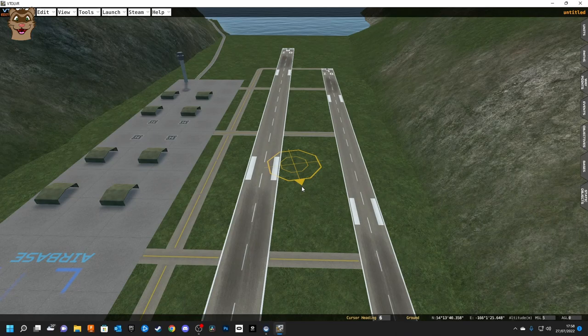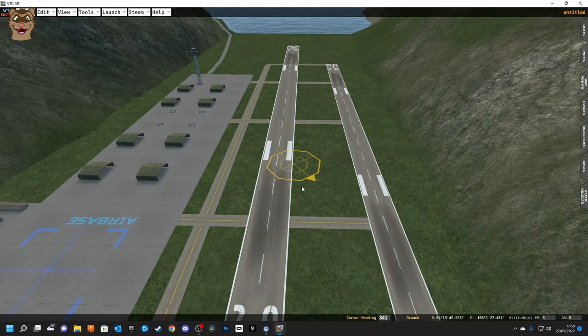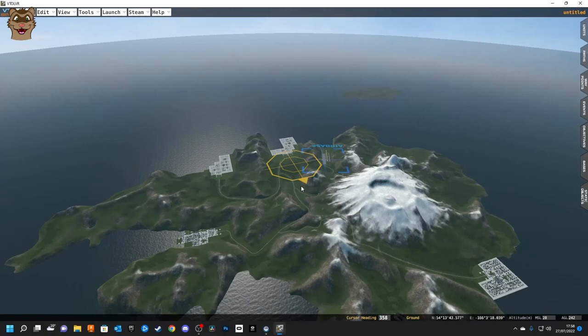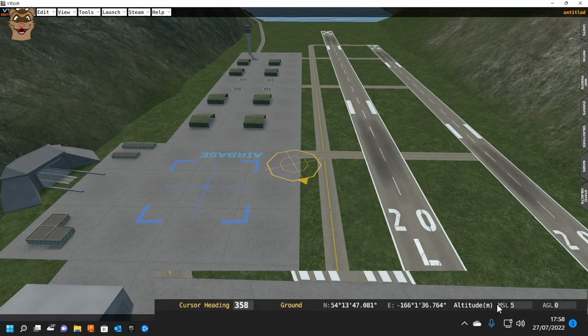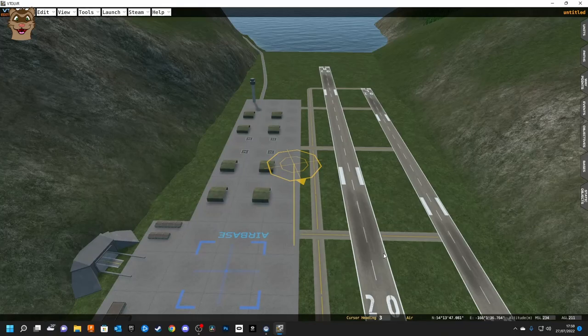You can move faster with the WASD keys by holding Shift — normal speed versus shift speed — and that also works with orbiting. If you want to move very fast across the map, just zoom out and hold Shift with WASD. You can also set the height of the cursor by holding Ctrl and rolling the mouse wheel. Down at the bottom we have meters above sea level, meters above ground level, and a course heading — rotating the cursor changes the heading.